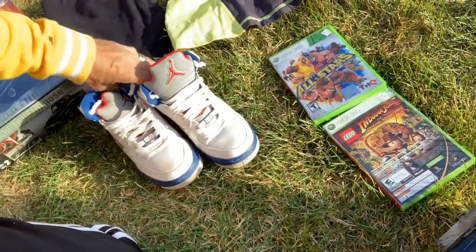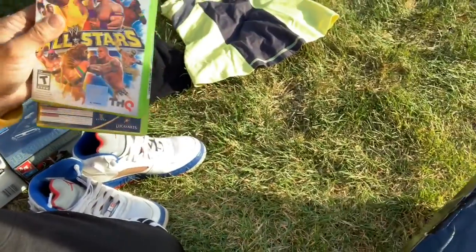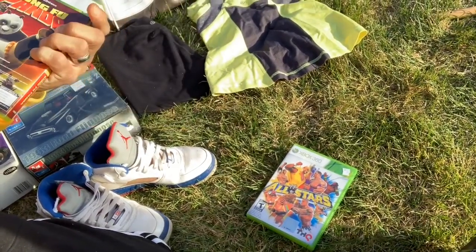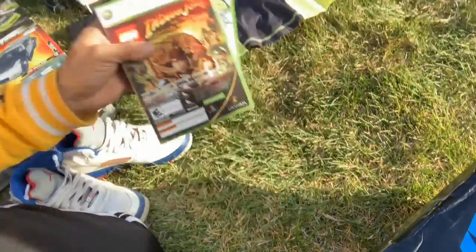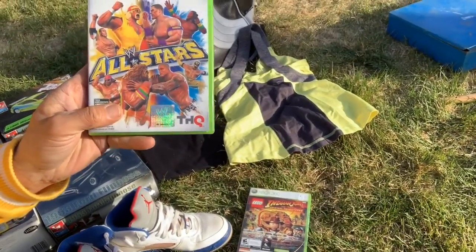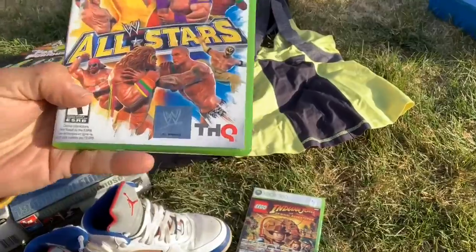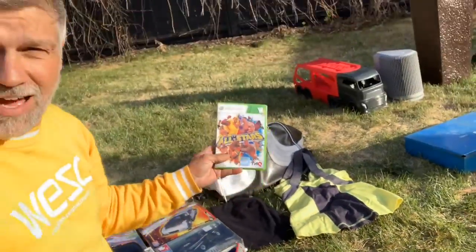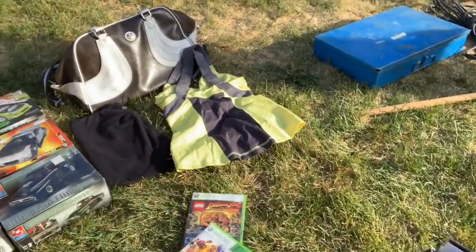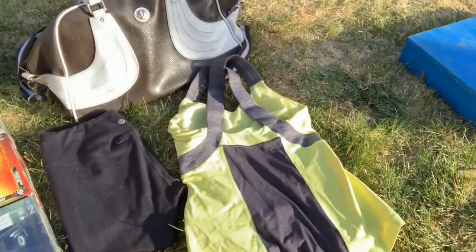Anytime you can find a game — I don't care if it's Xbox 360 or PlayStation 3, which are three of the crappiest titles — as long as they're not sports games, buy them. Pick them up for a buck, you can't go wrong. You can always add them to a system and once in a while you'll hit a home run. This wrestling game has the Ultimate Warrior and Hulk Hogan on it — this might surprise me and be a $15, $20, or $30 game. For a buck I wasn't going to pass it up.